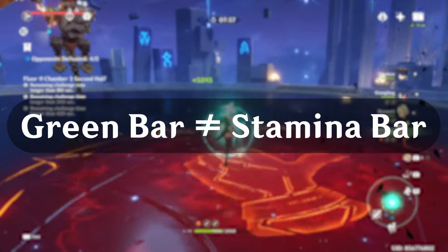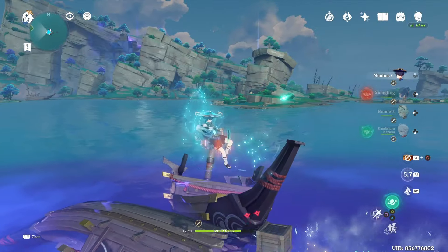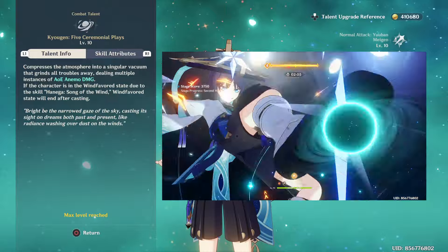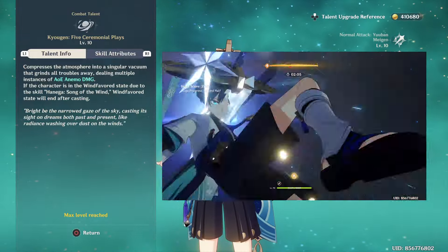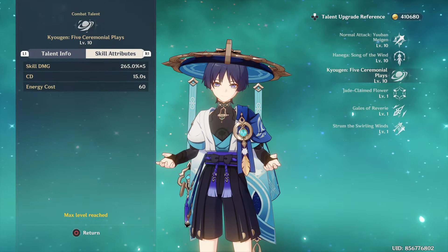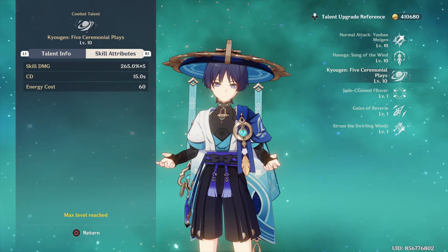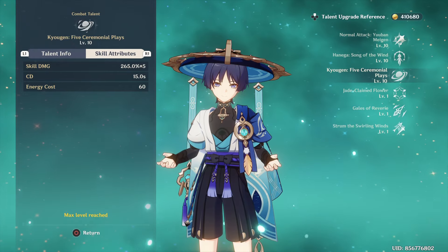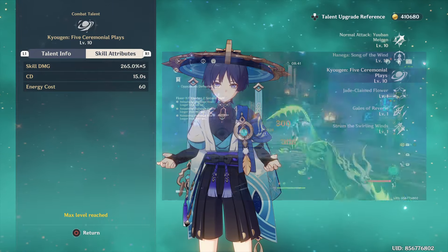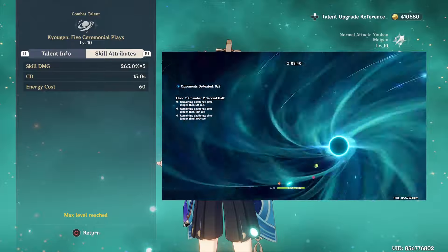Mind you, the green bar is not the stamina bar, which means you don't have to worry about charge attacks depleting your stamina or drowning if you're fighting on top of water. Next, his ult has him deal lots of Anemo damage in a pretty big AoE — 5 instances of Anemo damage — with a cooldown of 15 seconds and an energy cost of 60. Keep in mind that as soon as you use his ultimate while in the Wind-favored state, he will lose that buff and drop to the floor.